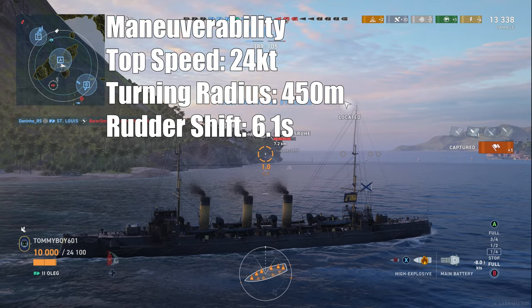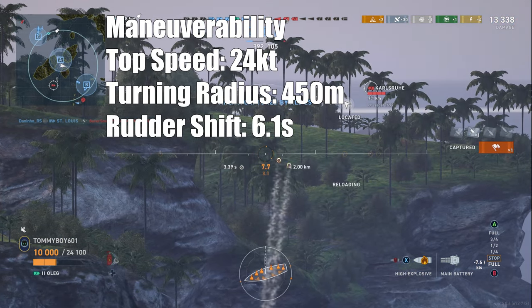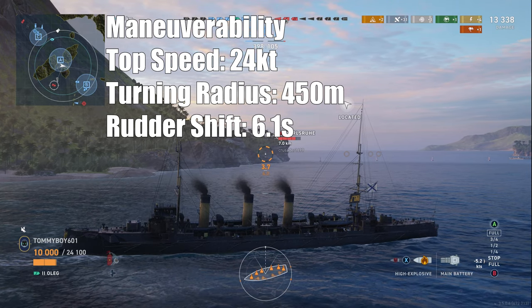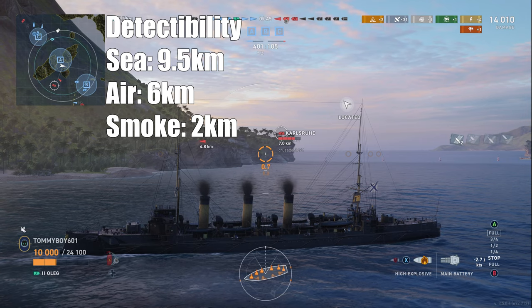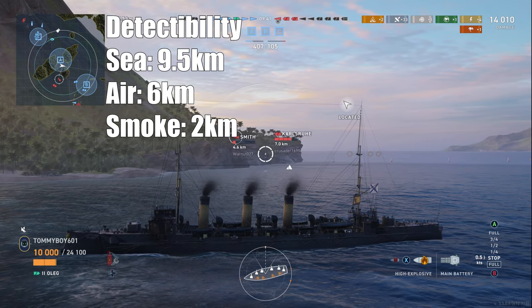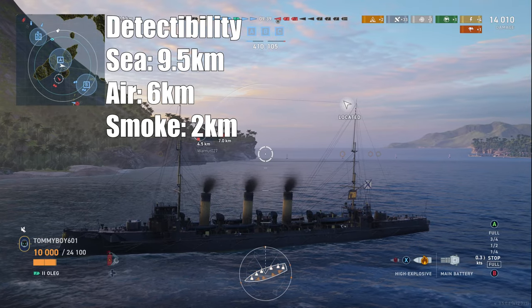Max speed of the vessel: 24 knots, with a turning radius of 450 meters and a rudder shift time of 7.1 seconds. Detectability by sea: 9.5. Detectability by air: 6. And while in smoke: 2. And those are all of the glorious stats of the Oleg.